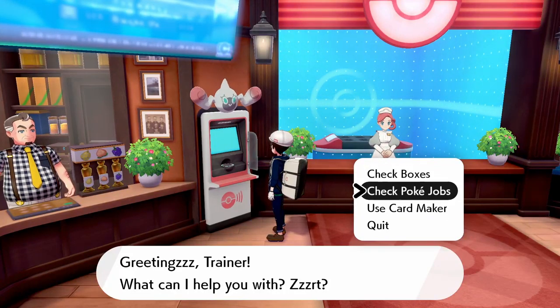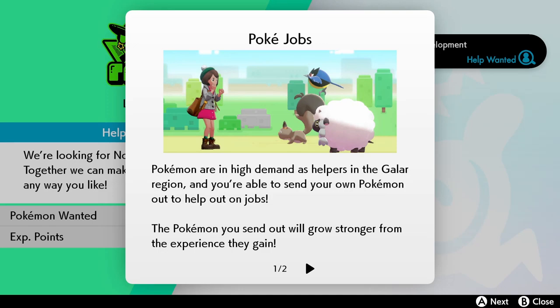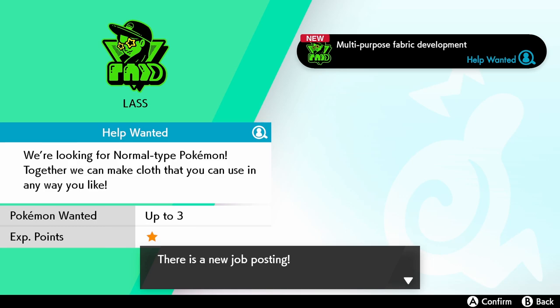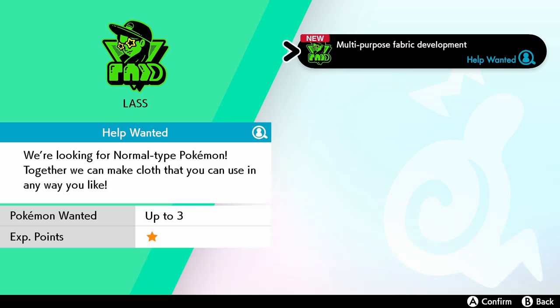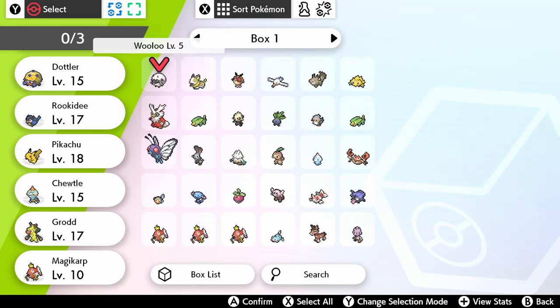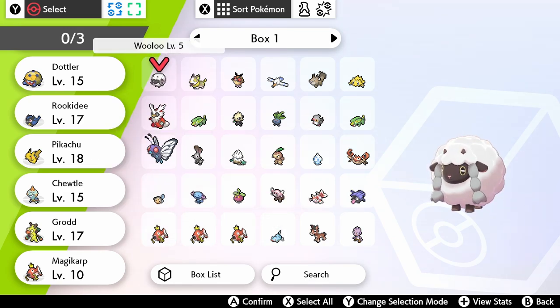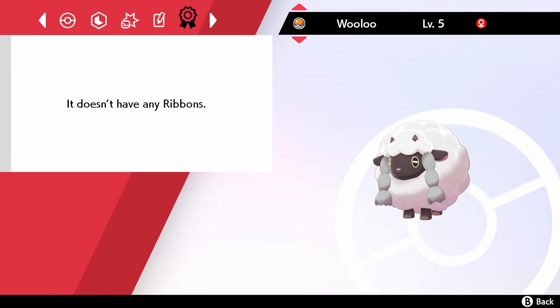What is this Pokejobs thing? Pokemon are in high demand as helpers in the Galar region, and you're able to send your own Pokemon out to help on jobs. The Pokemon you send out will grow stronger from the experience they gain. Job postings are updated every day. We're looking for Normal-type Pokemon to make cloth. Maybe let's send Wooloo — he's a Normal-type, and it makes sense to send him to make fabric.